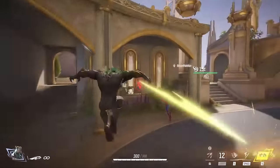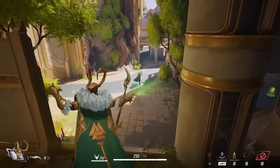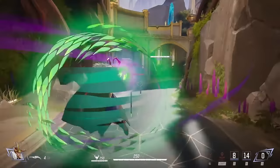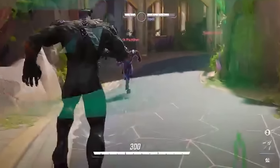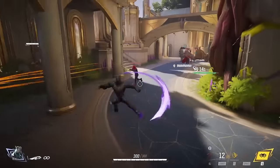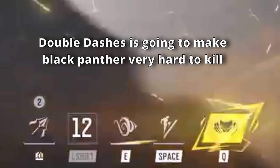Black Panther is a fan-favorite DPS hero, though most footage is from Loki's perspective, so take details with a grain of salt. His primary attack is unlimited melee and his secondary is a rechargeable projectile with two uses. His first ability is a fast dash through enemies, comparable to Genji's dash from Overwatch, and his second ability is a cyclone kick with a forward dash. Between the two, Black Panther has two dashes, making him hard to hit for ranged heroes.